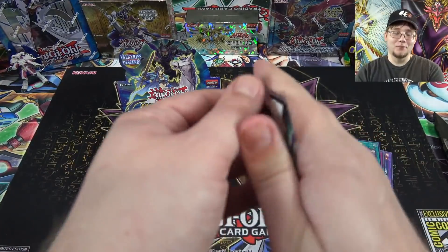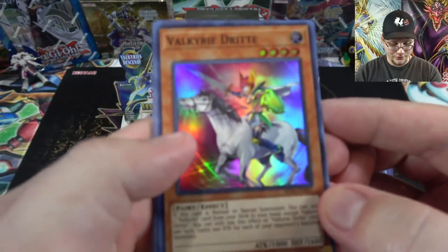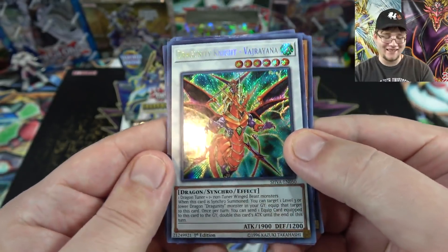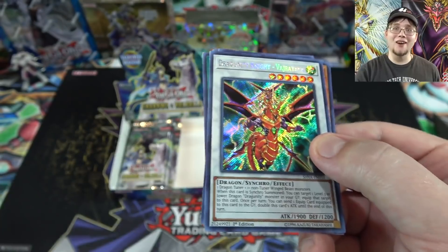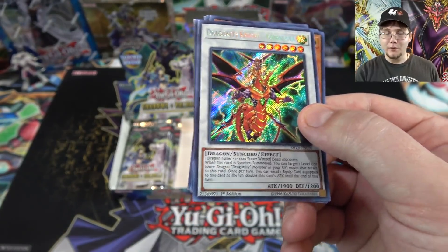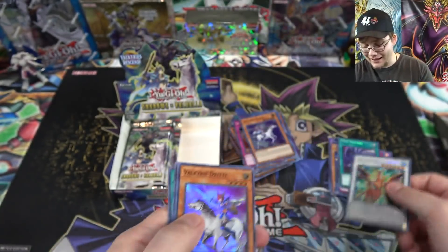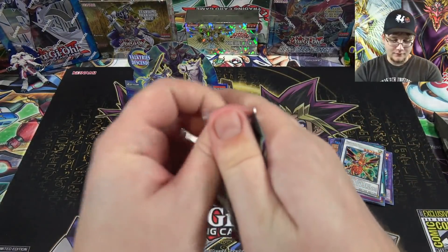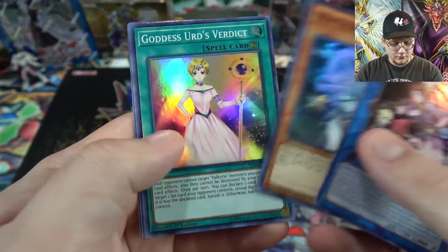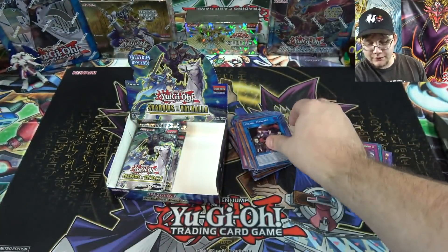Still haven't seen an Ash Blossom. From Facebook I saw one person open a case and get like 12 Ash Blossoms, so I guess that's about one per box. Another Drite, Glow Moss, and then Dragunity Knight Varayne — oh yeah, I forgot this was in here! We can now get a secret rare of it. I'm going to have to upgrade mine — it was a super at first, then an ultra in Battle Pack, and now it's a secret rare. It's one of my favorite synchros. Akashic Magician, one of the Goddess cards, and another Ninjutsu Art of Mirage Transformation.